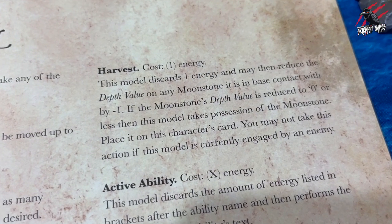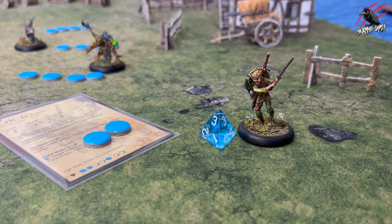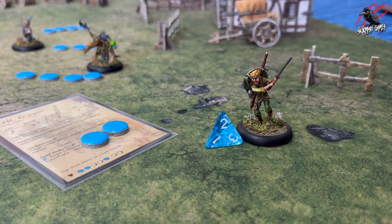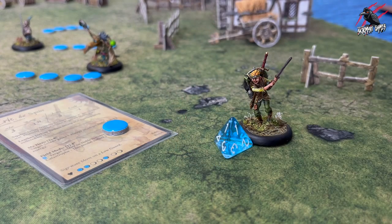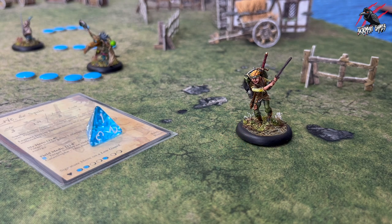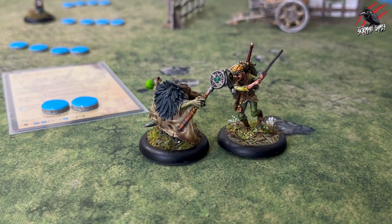The harvest action costs one energy. The model may then reduce the depth value of any Moonstone it is in base contact with by minus one. If the Moonstone's depth value is reduced to zero or less, the model takes possession of the Moonstone. When a character has successfully harvested a Moonstone, place that Moonstone die on the character card. Note that you may not take this action at all if the model is currently engaged by an enemy.